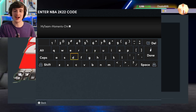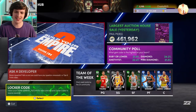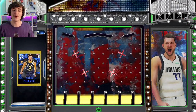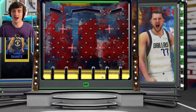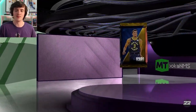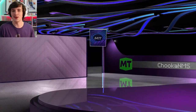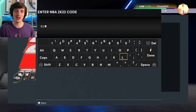We have the MyTeam Moments card - Chris Duarte, I don't know how to say his last name, I'm very sorry. But it's a Sapphire, a handy Sapphire shooting guard and small forward from the Indiana Pacers, and it's a guaranteed player so we get him there. We open that up as well, just another card to add to the collection. I don't know if we're going to have any challenges with him, but hopefully maybe sometime during the second week or something. All these Locker Code Moments cards - we can potentially get a challenge with them.